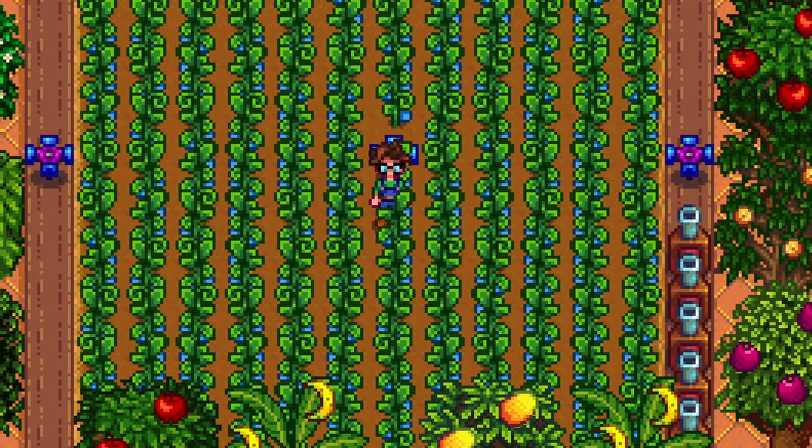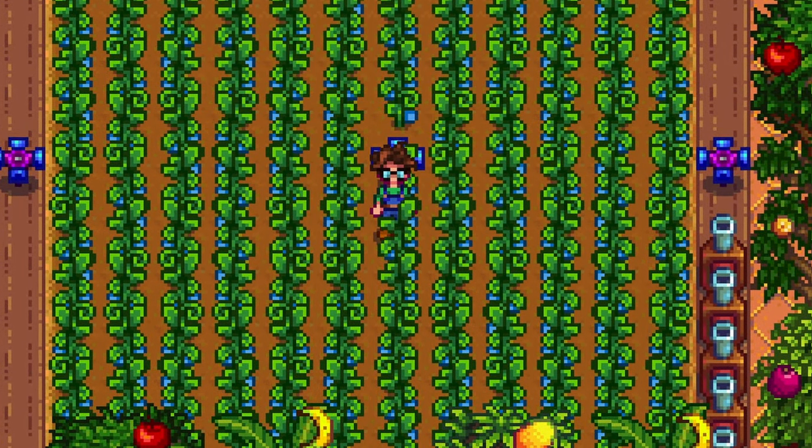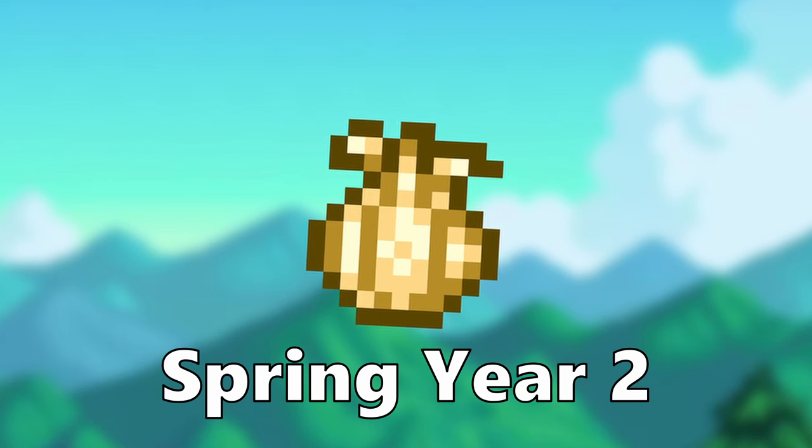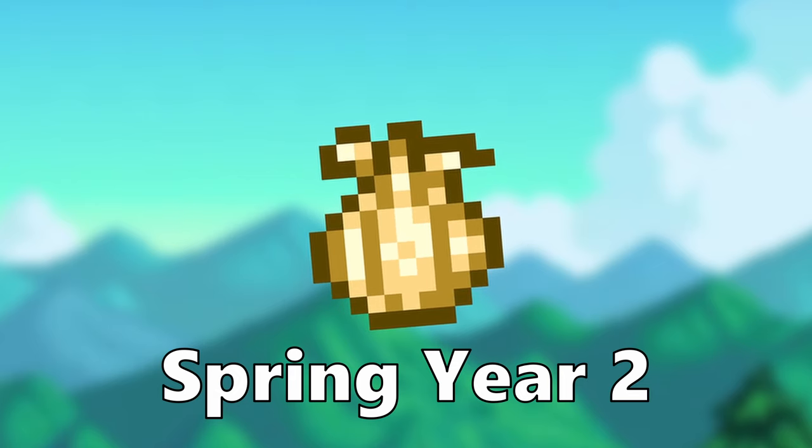Specialty crops and year 2 exclusive crops are needed in order to complete perfection. Garlic can be bought at Pierre's in spring year 2. It sells for 60g each and takes 4 days to grow.